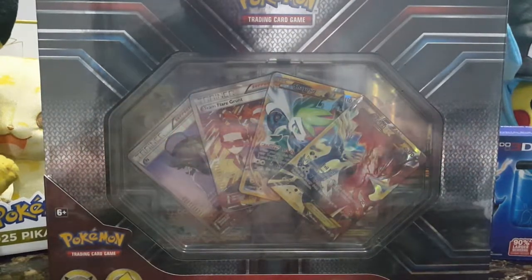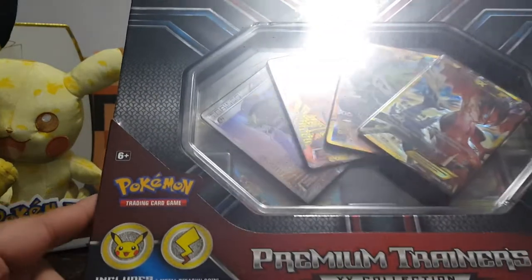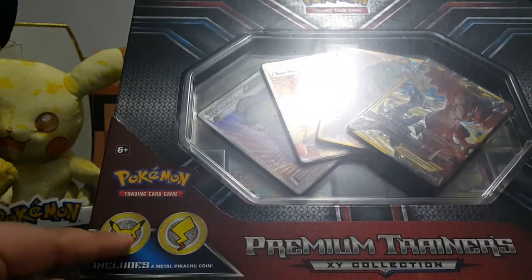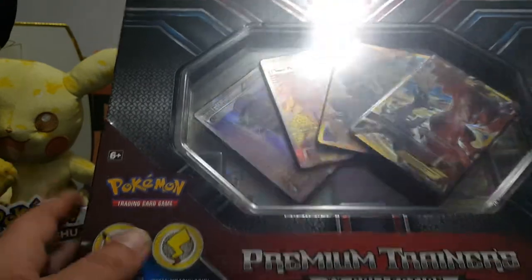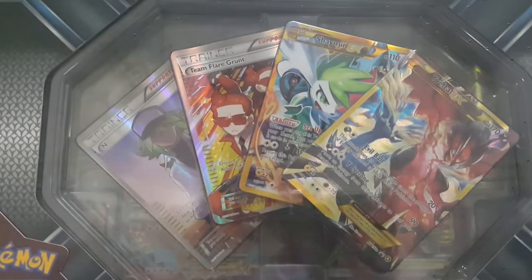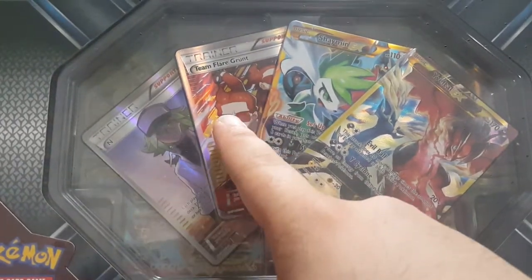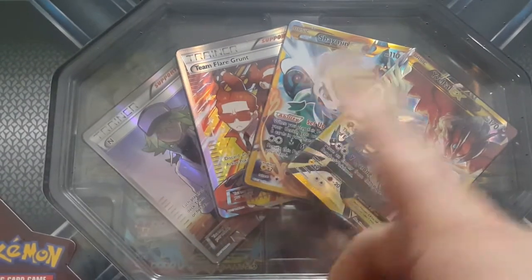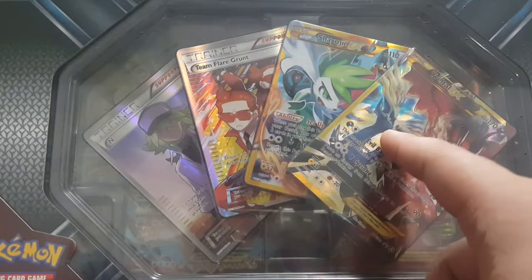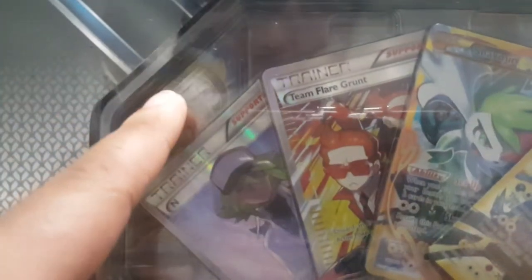Let's see what it has inside. Here on the box you can see it says it includes a special Pikachu metallic coin. Here in the front we have an N card, the Team Flare card - these are all full arts - Shaymin EX and a Yveltal EX.